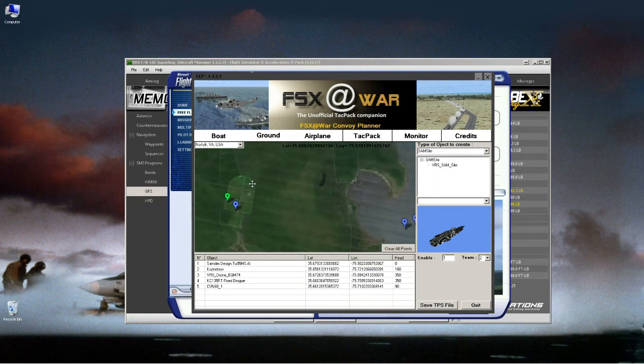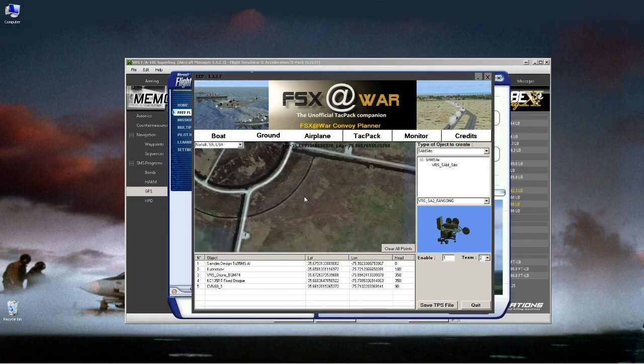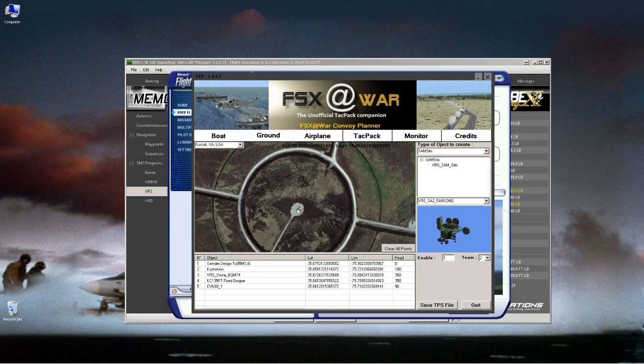Lastly, SAM sites — you can have up to 10. Select SAM site from the list. Notice there are many different types listed — each one constitutes one complete SAM site, so only pick one listing. 'Enabled' means they will shoot. 'Team' controls which team it belongs to — if you're flying as team two, you won't get shot at; anything else will be engaged. Add a SAM site right in the center of the bullseye.